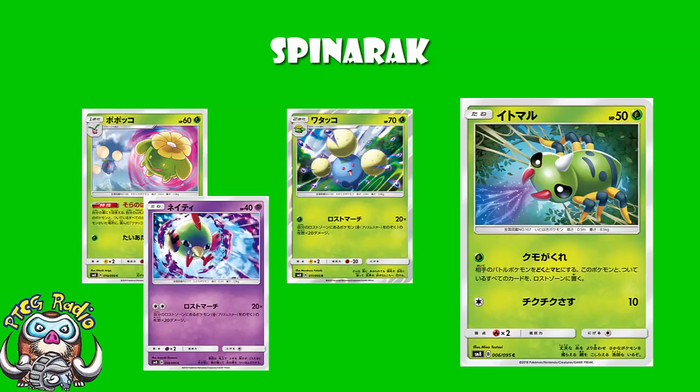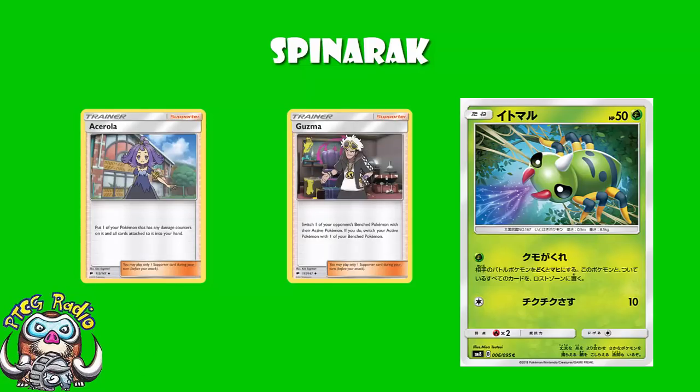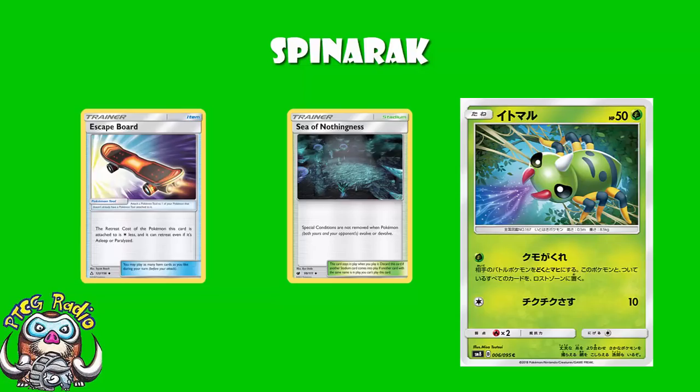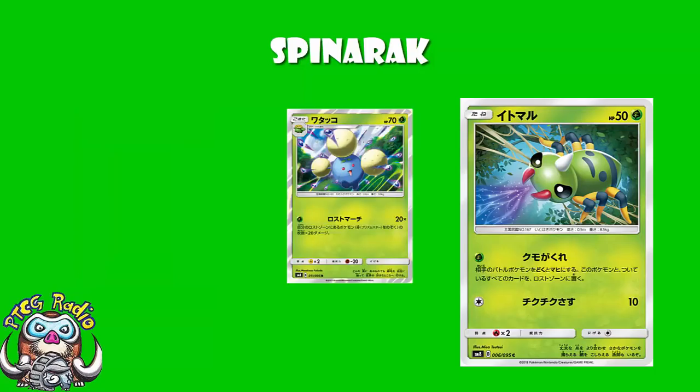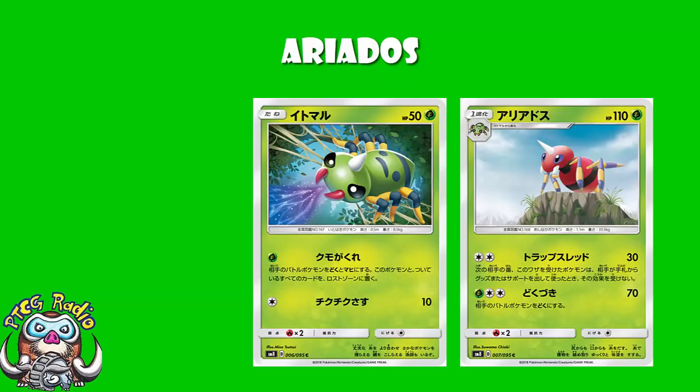You put Spinarak in the Lost Zone while getting Poison and Paralysis, so you force your opponent to have something like a Guzma or an Acro Bike just to be able to attack. They could evolve out of it, because you'll be doing this early game. But don't forget that Sea of Nothingness is a card which keeps special conditions on them even when they evolve. Though do remember a Skateboard is a card, so they might be able to retreat out of the Paralysis anyway. Spinarak could be a great opening Pokemon in a Jumpluff deck even if you don't play Ariados, which is kind of cool.